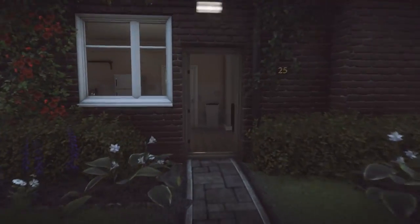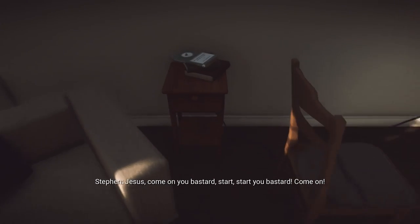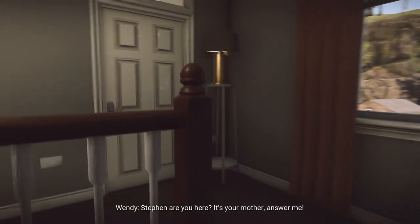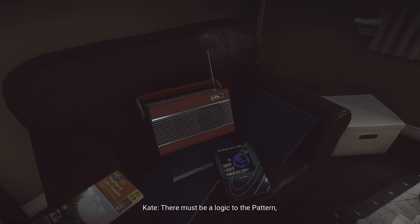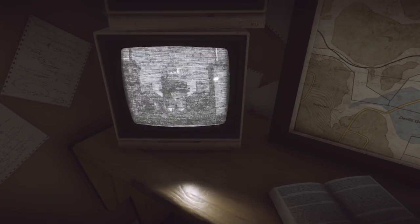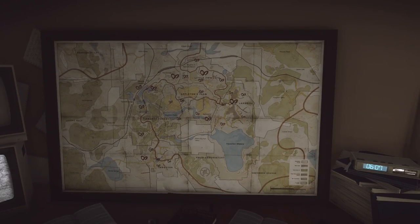Carry on down the road — you'll see a broken-down car with flashing lights on the left. There's an event inside. Then head into the house itself — there's another microwave in the kitchen to activate. In the room on the right there's a book on the table. Head upstairs into the open room — there's a radio on the seat, and you can turn on one of the two monitors (the bottom one).